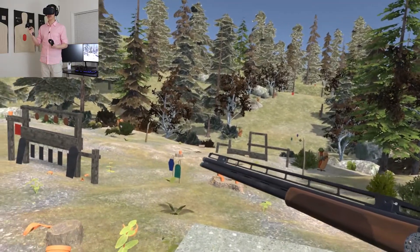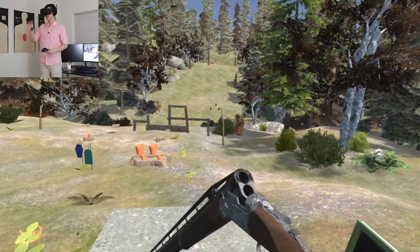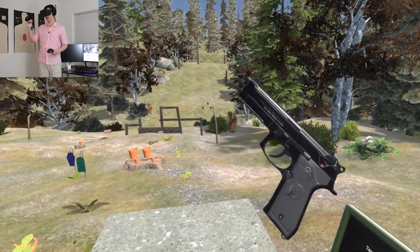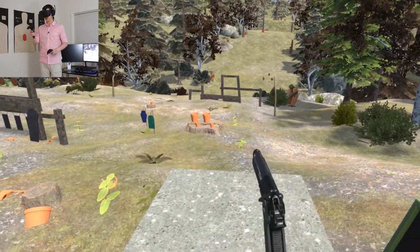Hey guys, welcome back to the Friendly .45 range. We're standing in front of our skeet thrower again, and we're going to be shooting some clay pigeons. But this time, instead of using our over-under shotgun, we're going to be using a handgun — the Beretta M9A1, 15-rounder, semi-automatic. Just a lot of good stuff in one package.